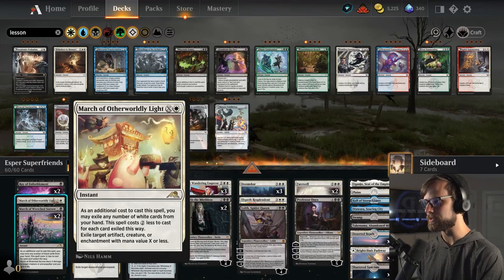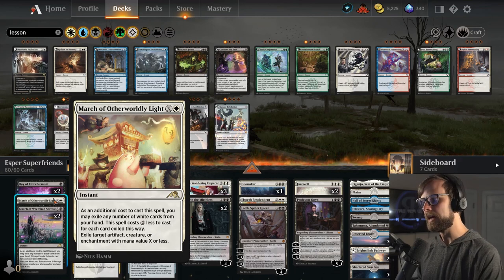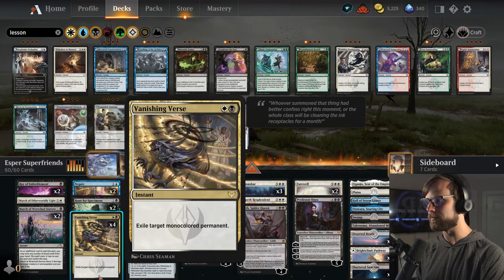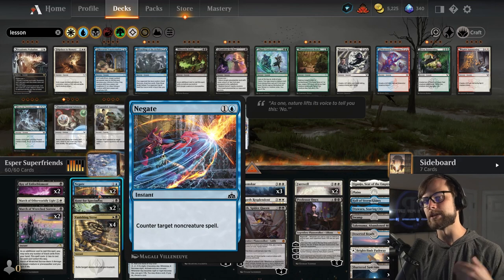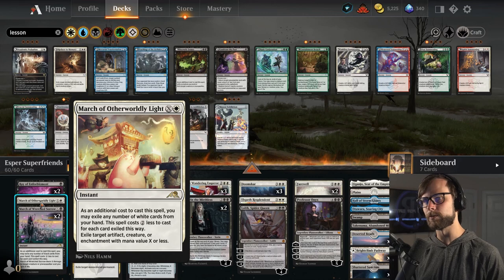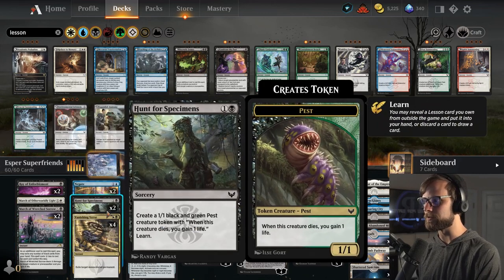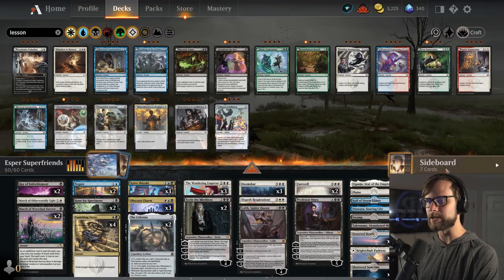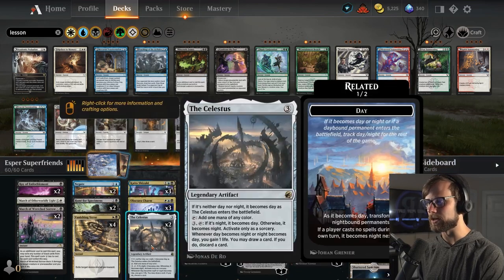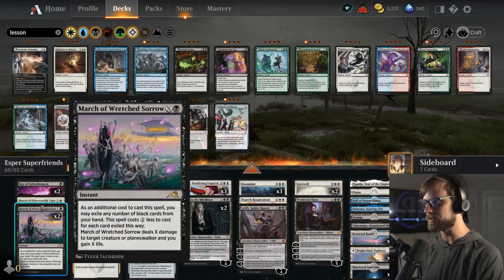The other card I substituted was March of Otherworldly Light. I noticed that enchantments were sometimes difficult to deal with, and artifacts too — basically this hits everything. We do have Vanishing Burst to help with that, and Negate to preemptively deal with things. Having March of Otherworldly Light as a single copy will be very helpful. Sonio was very clever in creating the Hunt for the Specimens package, because it allows us to access the Lessons in the sideboard. We can also play Containment Breach off of the Celestus, which is great. And most of the early turns are spent just dealing with stuff.